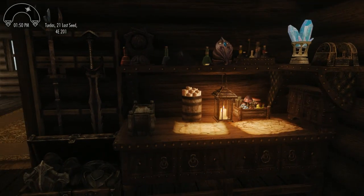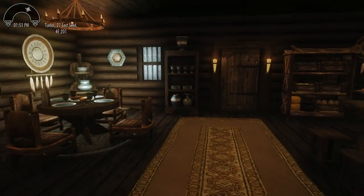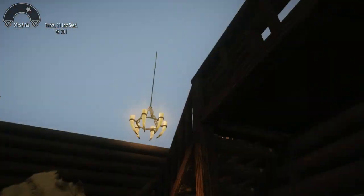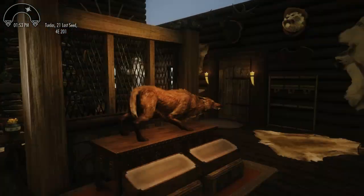So the remaining interior tasks are: get the containers hooked up, a few minor tweaks here and there, get some books up there, and put the roof on. I think we're just about done here with the interior.